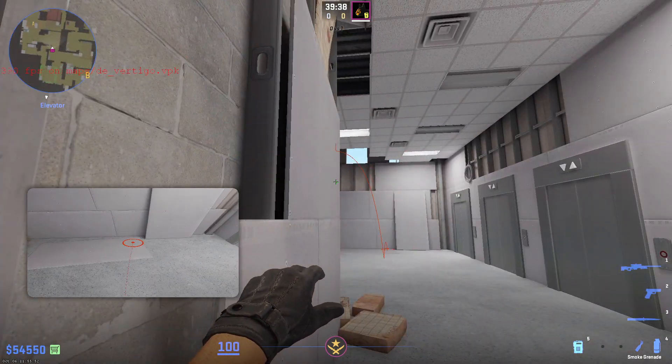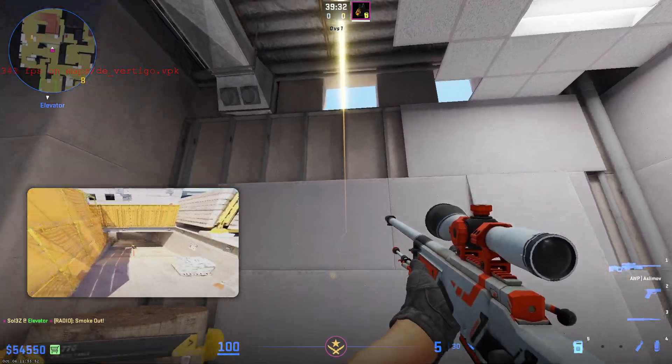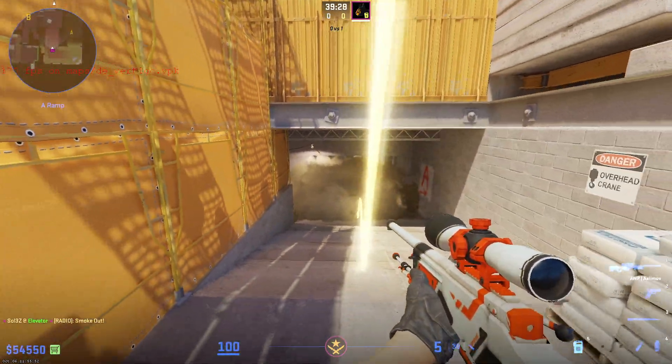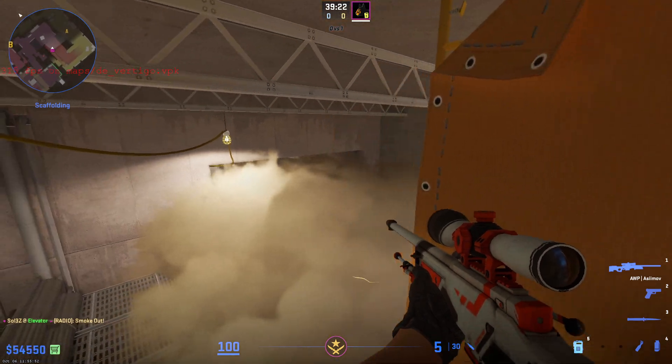Then you just want to release your smoke. I'm going to show you how you do that in motion once — just walk like this and then throw your smoke. And as you can see it lands deep on ramp, covering off ramp entirely, and you could for example get one guy here or just take any off angle here.